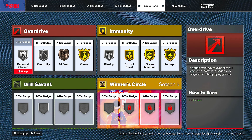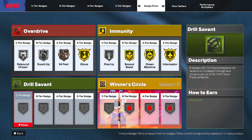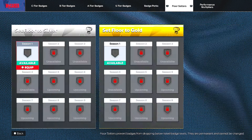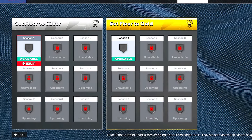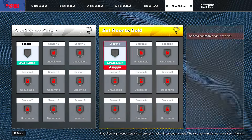You also have badge perks to help max out badges fast. Overdrive increases badge level progression while playing games — put the badges you need most in here that cater to your play style. Immunity provides slower badge level regression — when I max out the badges I use most from overdrive, I move them to immunity so they don't regress as fast. Drill Savant increases badge progression via drills in the team practice facility. Winner's Circle gives a significant increase in badge progression for City, Rec, and Pro-Am games, but you have to unlock them all. Floor Setters are permanent badges — if you've played each season and hit level 40 you should have all five seasons available, and these cannot be changed but are clutch because badges never regress.